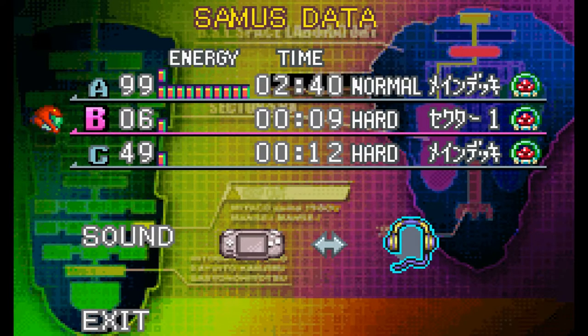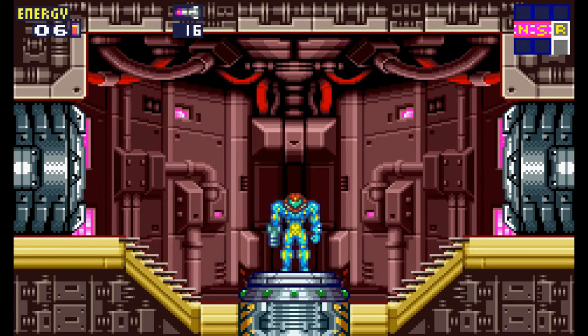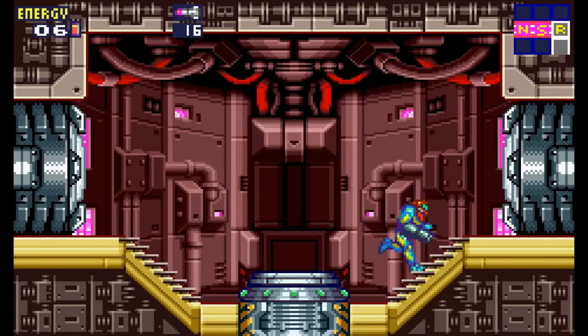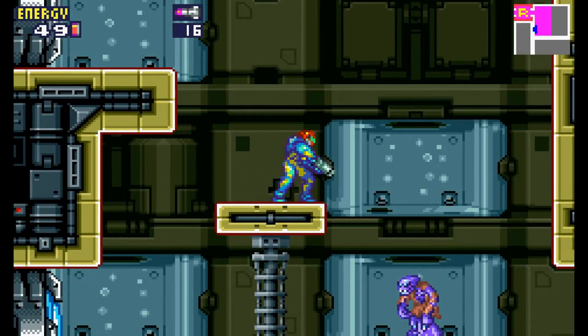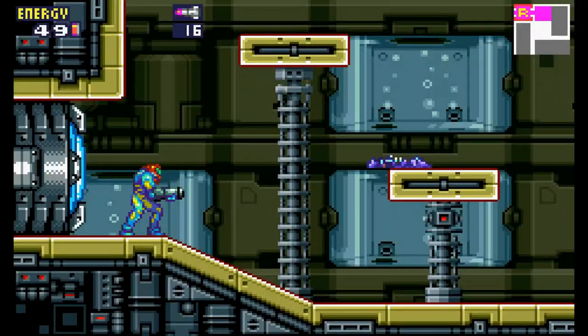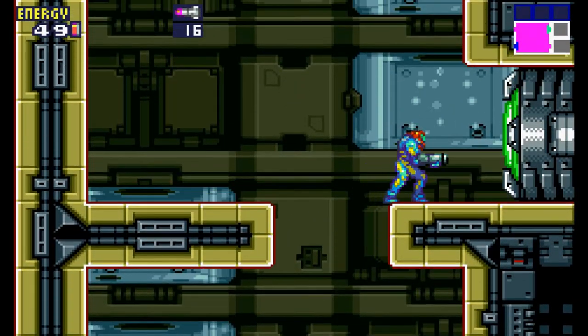I believe this one was my file. Yes it is. If you recall from last episode, we're in Sector 1 and we need to clear the five atmosphere normalizers — or atmosphere stabilizers, that's what they're called. Also, I've been informed by Soda that I missed something in the first boss room. Apparently there's another power-up in there, so I'm going to have to go back later and check that out.